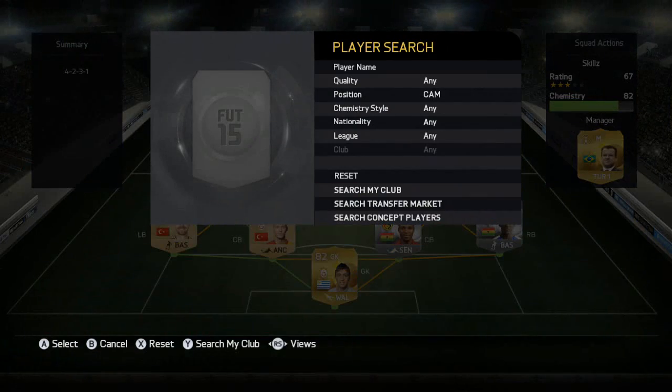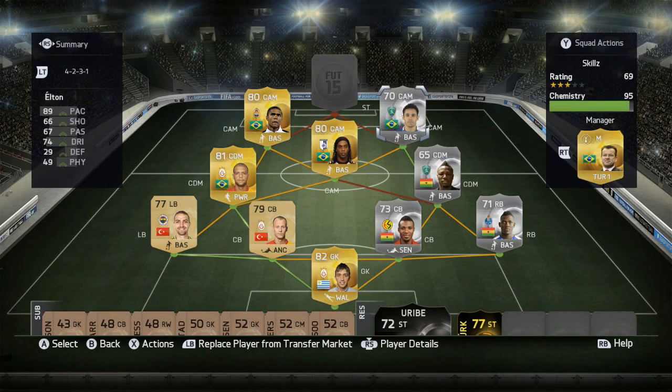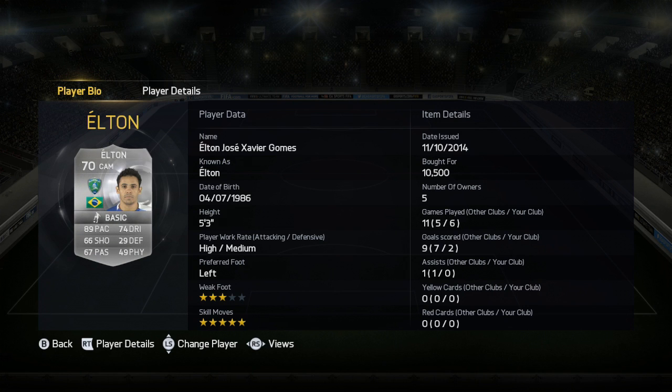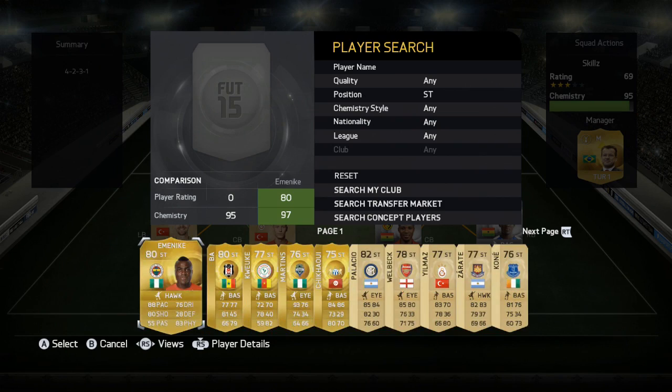The next CAM is actually a silver player — Alton, who looks very different without his afro. He has 89 pace, 66 shooting, 67 passing, 74 dribbling, and 49 physical. Two goals in six games. He costs 10,000 coins and has five-star skills. He's about five foot three — a really incredibly small player, so don't expect him to win headers; he didn't win one header in six games for me.